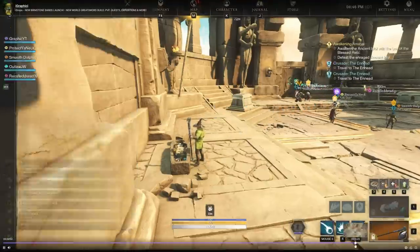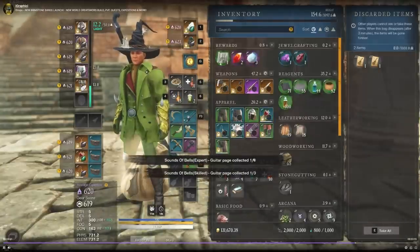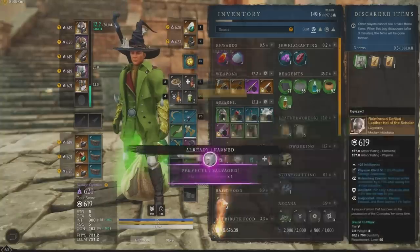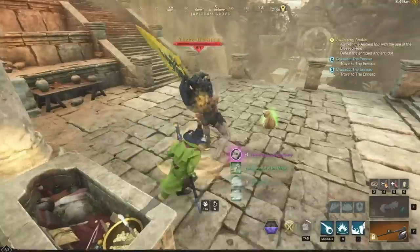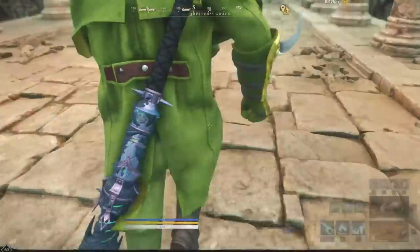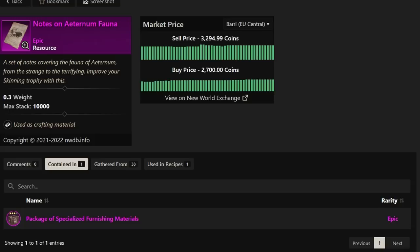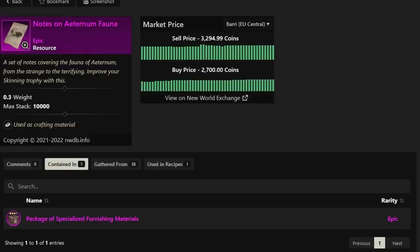I want to go back to about 6:03 on the stream. So here, within the same hour, we were actually able to get a nether huge drop. You can see I'm cleaning out my inventory from some of these chests. I run up, I take the grave offerings — by the way, basically no mob aggro in a lot of these areas, that's why it's so soloable. You can see here: Notes of Aeternum Fauna. This is another part to a skinning trophy. The sell price is at 3,000 gold right now. The surveyor tools, which I got within the same hour, are about 4,444 gold on Bari, which is EU Central, and the Notes of Aeternum Fauna on EU Central is also on Bari at about 3,300 gold.